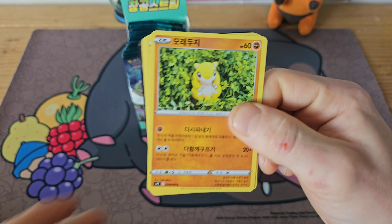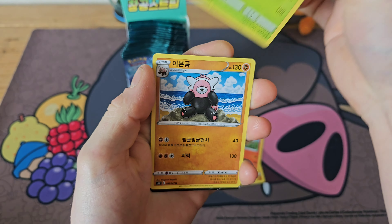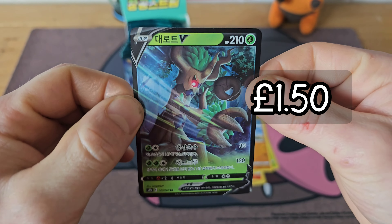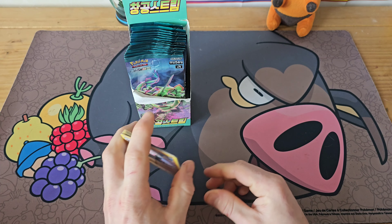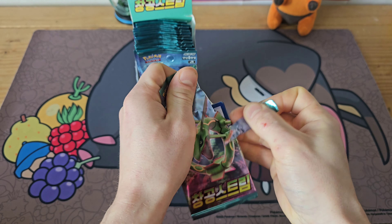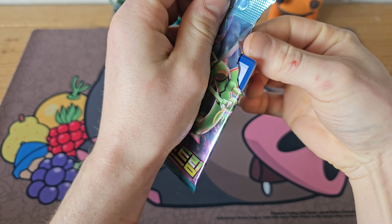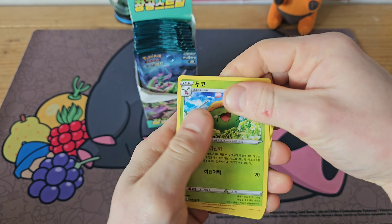We've got something in the back there — Sandshrew, Simisea, Tropius, Bewear, into a Trevenant V, the normal version, just to match our full art. So far, the pull rates are about in line with Sword and Shield. I don't think many people remember how bad the pull rates actually were in Sword and Shield — they were really bad.